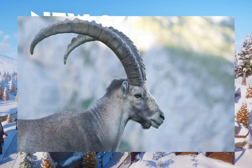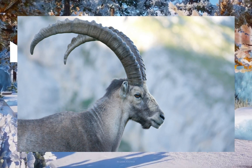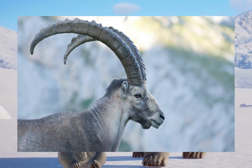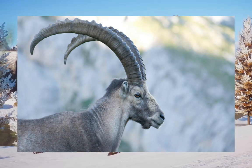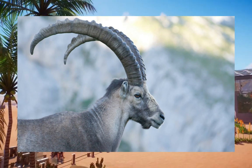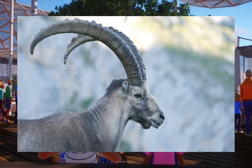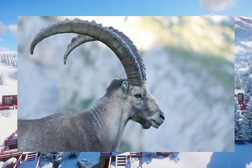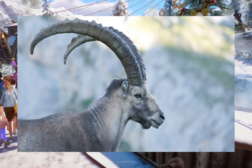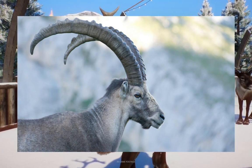We're heading up to the highlands for the alpine ibex. It's not commonly kept in zoos, but that hasn't really stopped Frontier — cough, Himalayan brown bear, cough, proboscis monkey. They still have some captivity around the world. We got them in Zoo Tycoon 1 and 2, and I feel they'd be very welcome in this game.